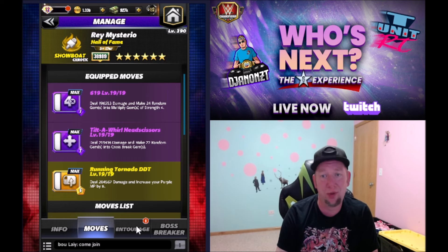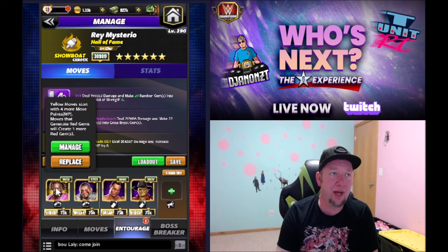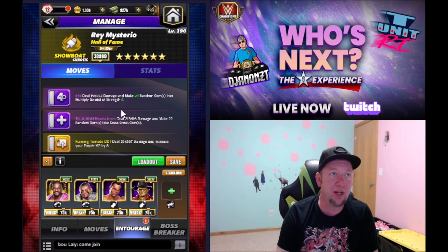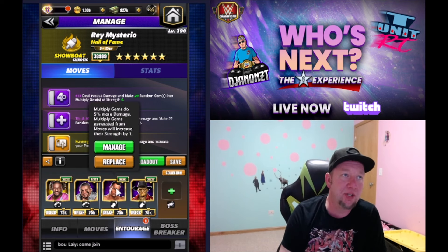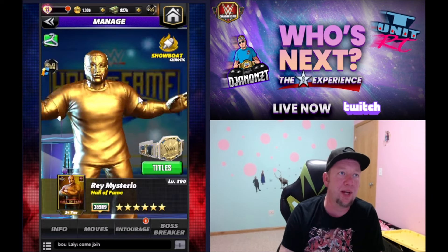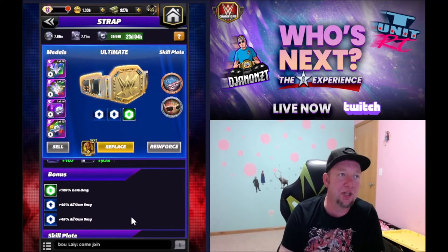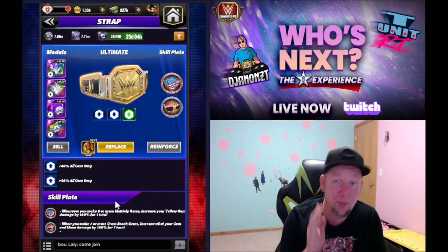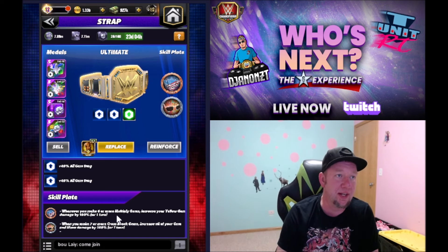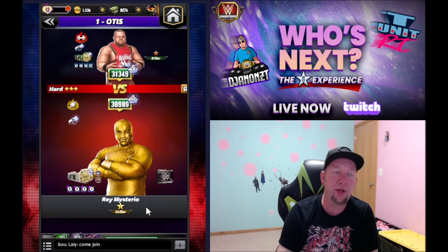We're basically making 24 multiplied gems and 22 cross break gems, blowing up the board. On the entourage: Kofi for yellow MP, Mosh to make five more multiplied gems and increase their strength by one — so now we're making 29 multiplied gems. Rock is increasing their strength by one more, so now they're strength six. Zombie Gunther adds 60% multiplied gem damage, and on the title 100% gem damage plus double fury. We've got the nightmare insignia — when we make multiplied gems we increase yellow gem damage by 100% — and the shades of rain, so when we make seven or more cross break gems, all gem damage increases by 100% for one turn. It's probably going to hit extremely hard.